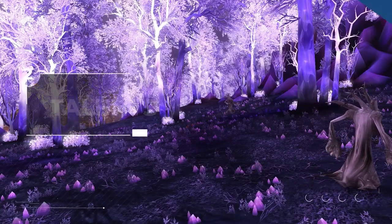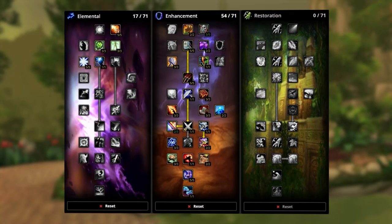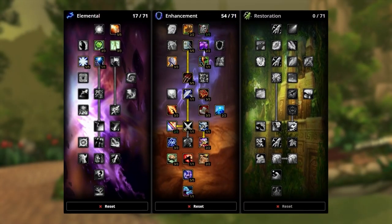Now it's time to look at your talents. There is mainly one build to follow, which should look like this — having 54 talent points into the enhancement tree with the rest going into elemental. Let's highlight the main talents that you should be aware of.